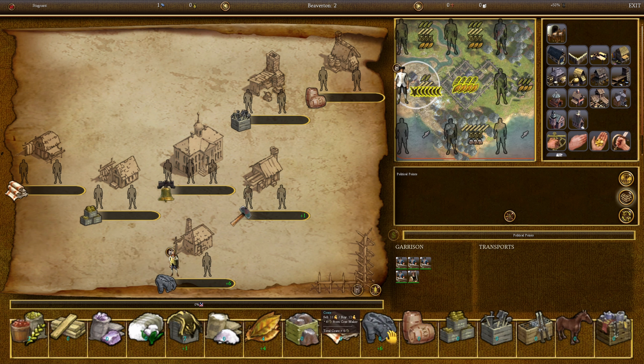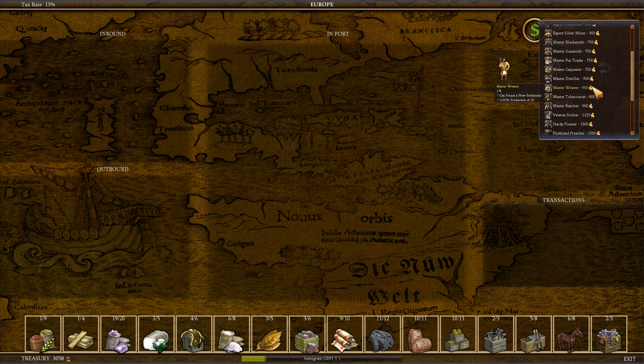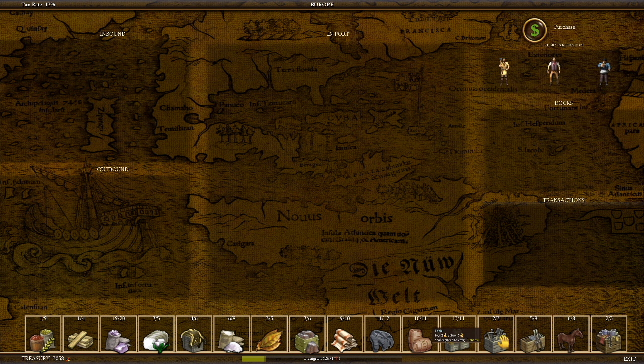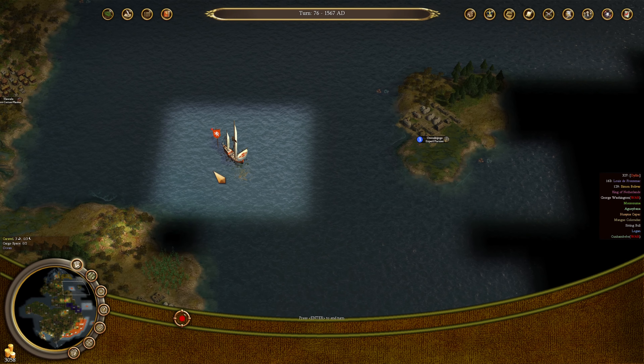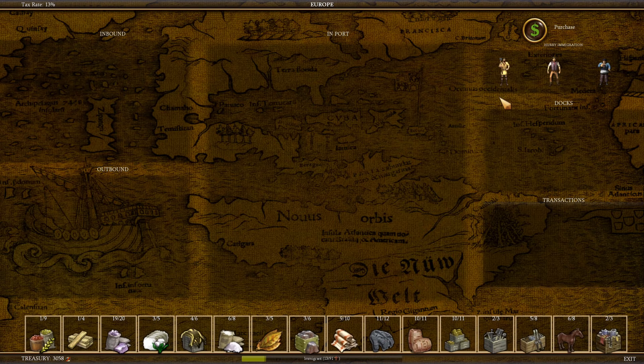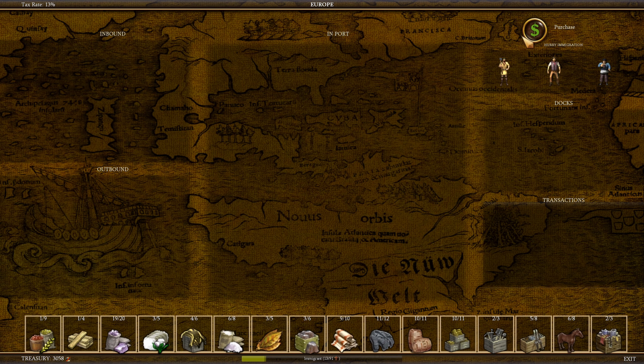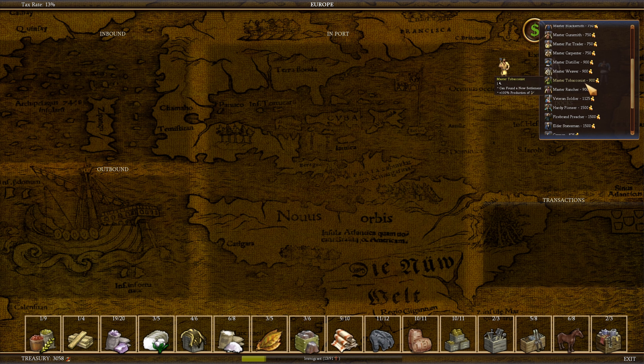We're going to be making 66 gold per turn from this city. We have an absolute ton of gold on hand so we need to do some purchasing. Muskets did go up to eight but that's fine — we'll make plenty of money selling to the Aztecs. I also need to keep enough money on hand to restock the caravel. So I think my best bet is going to be getting a tobacconist because I need that skill. We're going to pick up a tobacconist for only 900 gold. That's amazing.